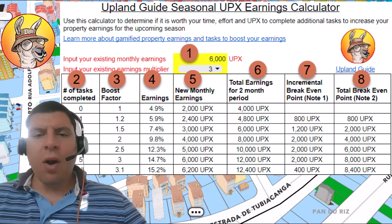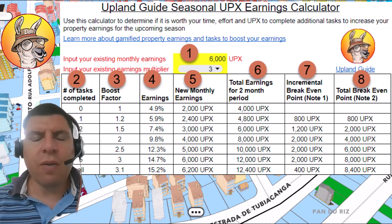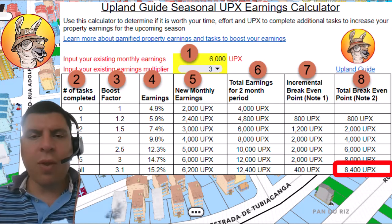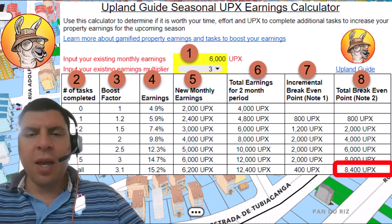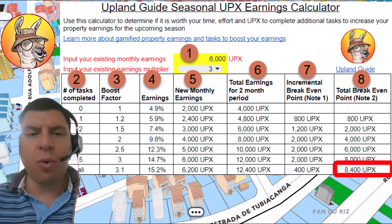Now columns number 7 and 8 are where things start to get interesting. Let's take the scenario where it's the start of the new season, and Upland has just announced the tasks that you have the ability to complete. You're looking over the tasks and thinking about which ones are both the easiest and cheapest to complete. If you want to complete all of the tasks and get the maximum boost factor for the next season, then you won't want to spend more than 8,400 UPCs in order to complete those tasks, or invest that equivalent amount of energy or time.